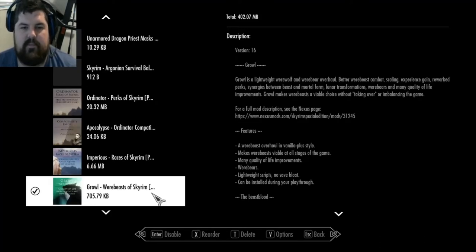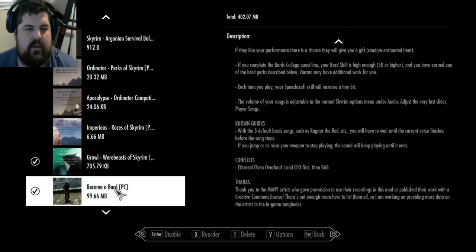Growl - Werewolves of Skyrim. Basically it overhauls werewolves completely. You can transform at will, transform back at will. You can turn into a werewolf in a different way instead of doing the Companions' Quest, and I show that in this game. Become a Bard - this is the main part of the playthrough. Basically we can perform in bars and you can perform in front of a Jarl. You start with the default songs, you can buy more songs, you get loot, you can play more songs, et cetera. And you'll see that as I go and experiment.